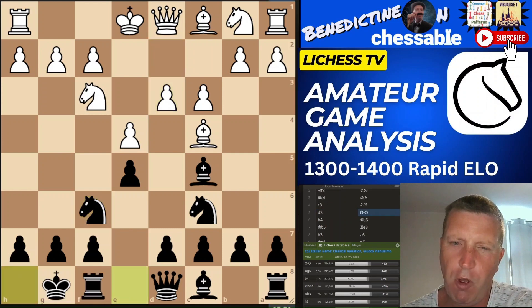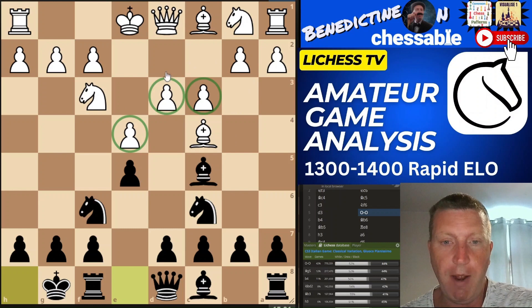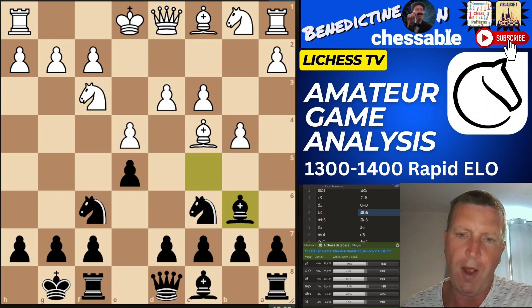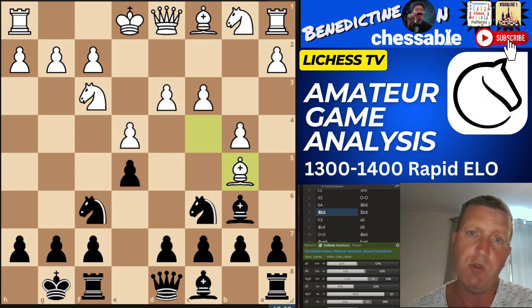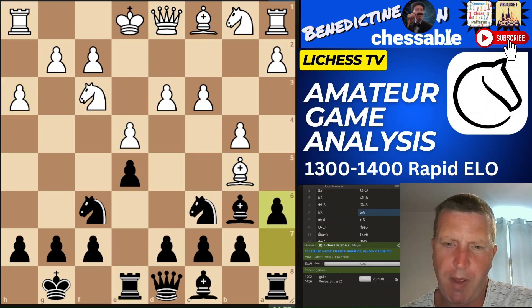C3. B4 comes up now. Personally I probably wouldn't play b4, but it's absolutely playable — just a personal choice about structure. I don't like this move coming up for white though. I don't really understand having played the bishop to c4, why you'd then move it again a couple of moves later — that's just a wasted move for no reason. If you want to play the bishop to b5, play it there originally. Moving it once and then again is not a good habit to get into, though it's not going to cost white the game at this level.